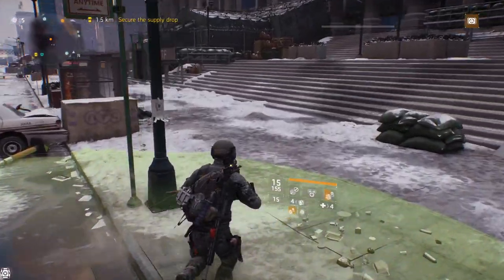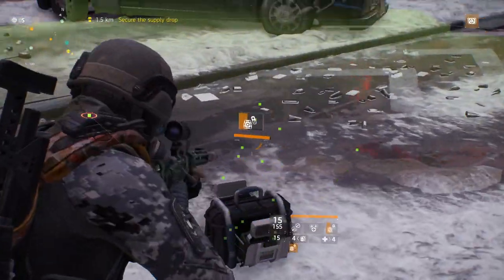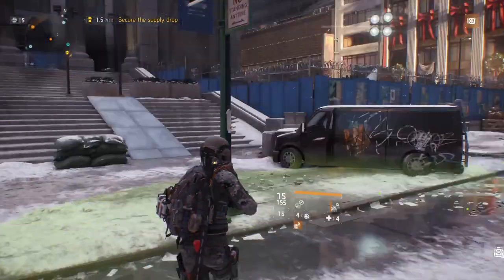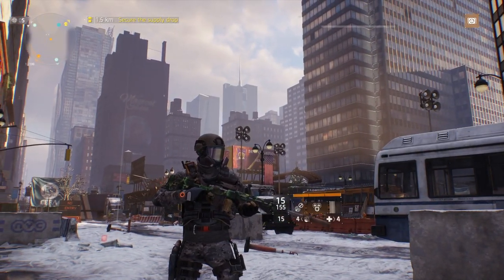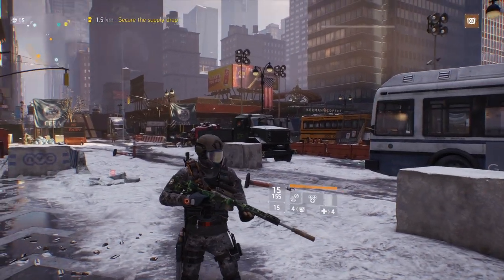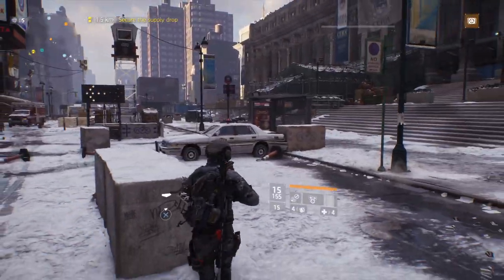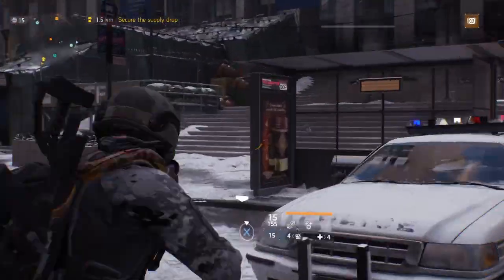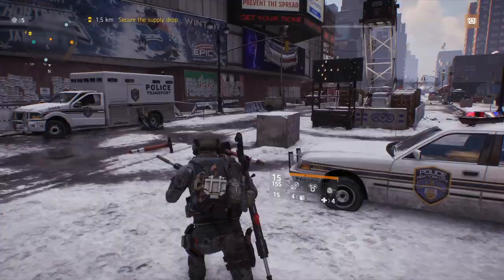If someone drops a shock turret, hopefully you can focus them before they have a chance of focusing your box. If they do focus your box, hit them, make them have to pop their heal, and hopefully you can drop them before they can drop you. The immune box still has a benefit you won't get anywhere else. When players are crying about Predator's Mark — yes, Predator's Mark is tough — but if you place your box in a good location, that Predator's Mark either has to run near you or throw a grenade, and hopefully you're fighting each other so he doesn't have time for that.